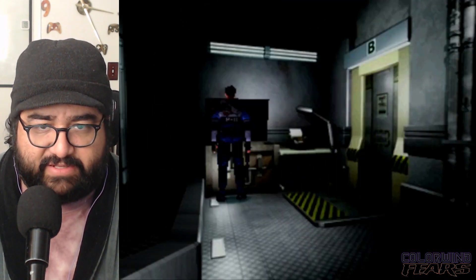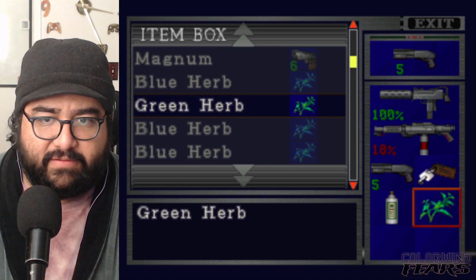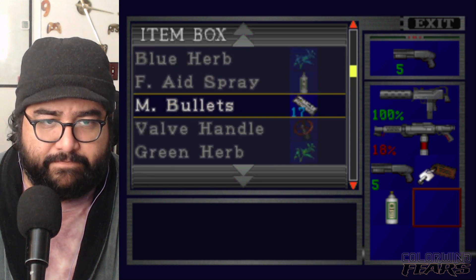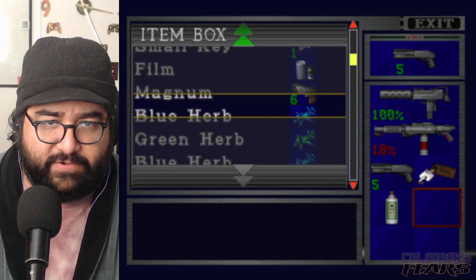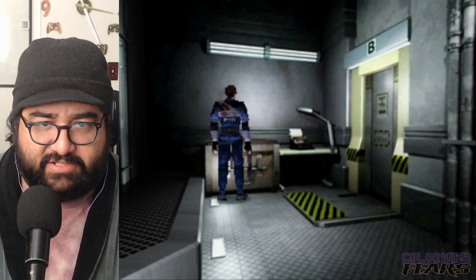Oh, this is here. That's nice. Alright, good. I can put this stuff away. I don't need it. I don't have shotgun shells, but I have the machine gun. I'll just use the machine gun.